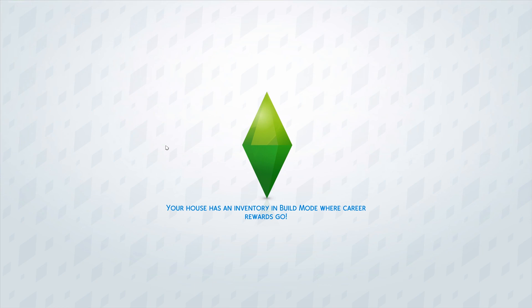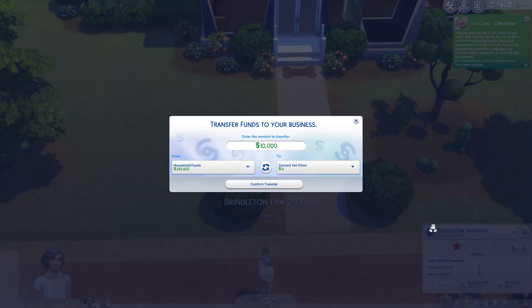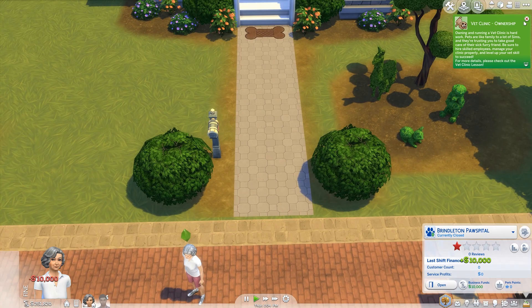Your house has an inventory in build mode where career rewards go. What? No way! Lady Sims can use a woodworking table to make their own furniture and sculptures. No way! When is it? Did they just add this in an update? By the way, I hope you don't think I'm being serious, but I'll put $10,000 in there.